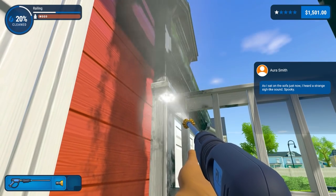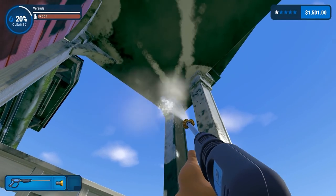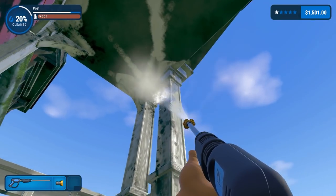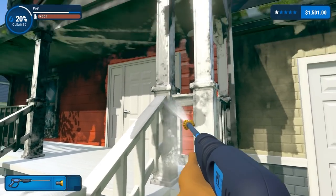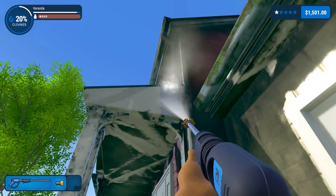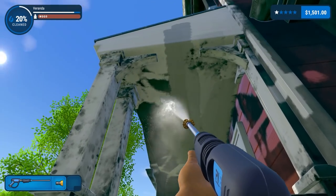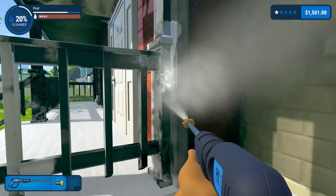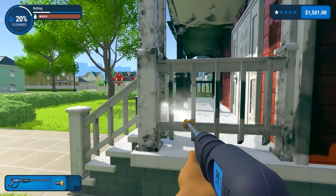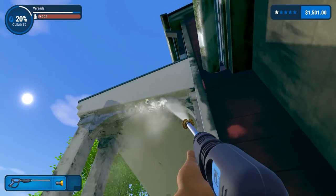I just heard a strange sighing sound — spooky — but actually that was me sighing at the amount of dirt on the property. There we go. Just getting this angle as well. We've obviously got the veranda roof which I have a feeling will take some time — it's got the same sort of really caked-on dirt. I do need a better power washer, but I can't afford one. Well, I could afford one but couldn't get the nozzles, so it seemed pointless.